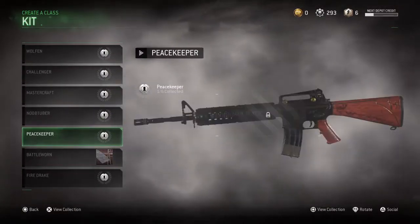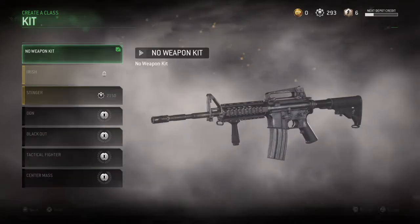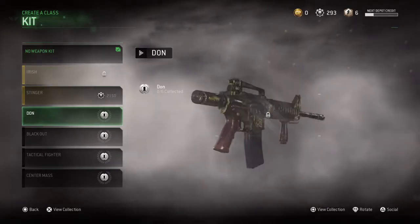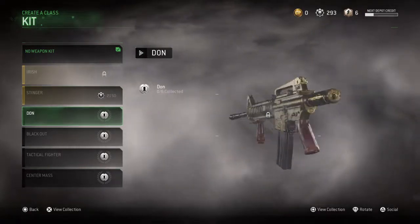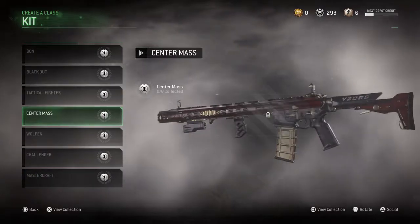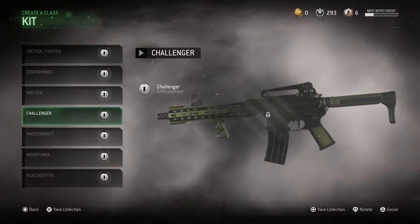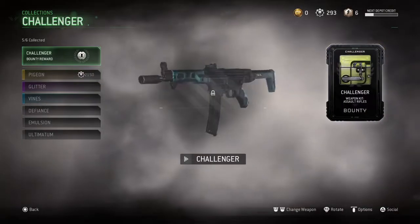Go to the M4 Carbine now. Dude, look at the freaking Dawn kit. What is that, a sausage at the end? It's a new stock — it's like a little butt stock. I don't know what the hell it is. Holy shit. That looks crazy. Oh, that looks sick, dude. The technical fighter looks like a sniper for the freaking M4 Carbine.